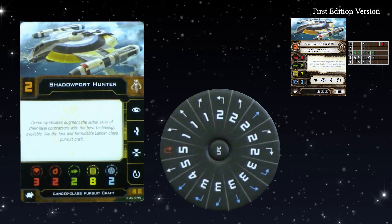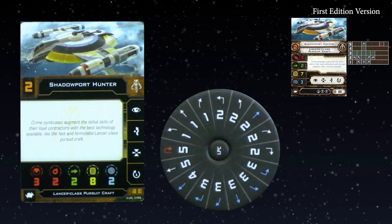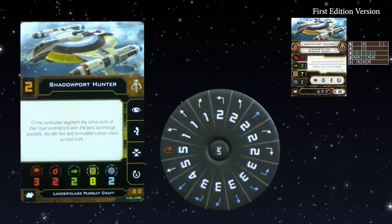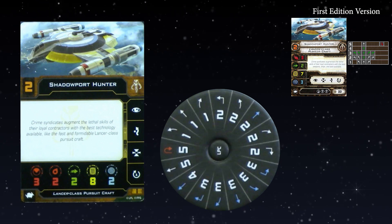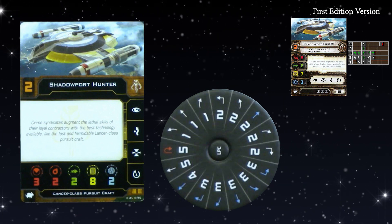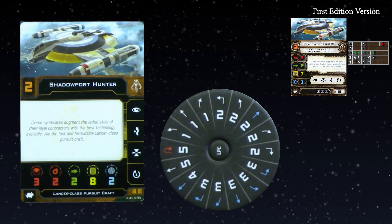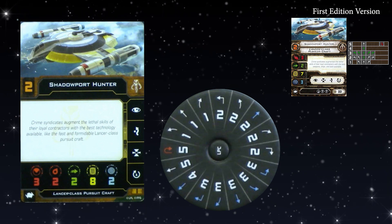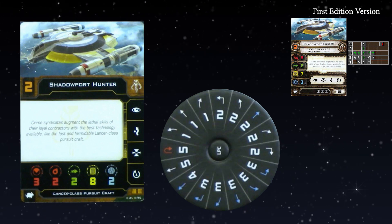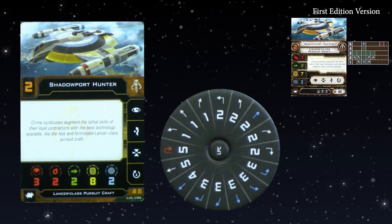Moving on to the Lancer-class pursuit craft. The Shadow Poet Hunter is Initiative 2. The action bar is the same — literally the only thing with a turret that keeps the same action bar, because it always had rotate arc. It was always like the beta testing for the modern turrets, and it works. On the core stats, the mobile arc no longer fires three dice — they're able to differentiate where different arcs fire and how many dice. The forward firing arc is always three dice, but if you only have a shot with the mobile firing arc, it's only two dice.